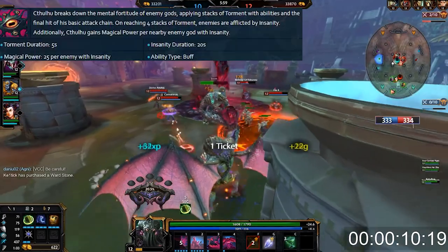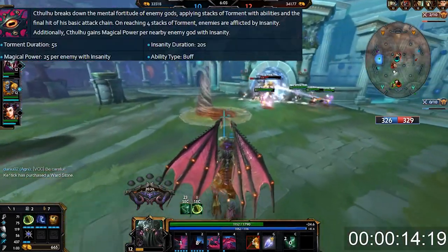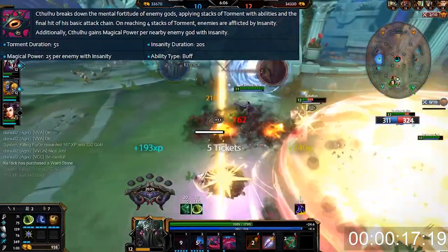Starting with the passive: everything Cthulhu does applies stacks of Torment, and at four stacks of Torment he drives enemies insane. Insanity does a bunch of different things that I will cover as we go.